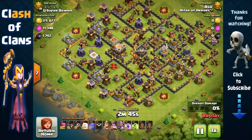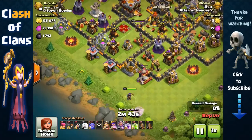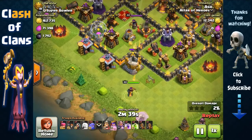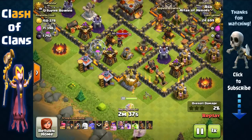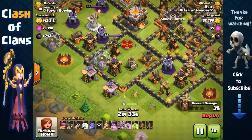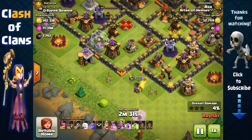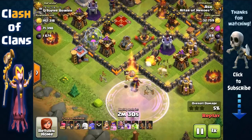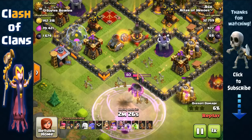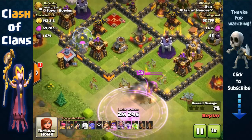So against this pretty much max defense Town Hall 11 base, we're going to start off with a queen walk at the bottom right here — queen with the healers to remove a couple of defenses and also that archer queen. Right here we have the queen being targeted by 3 point defenses, so we're going to rage her up, remove the cannon, remove the archer tower as well over there.